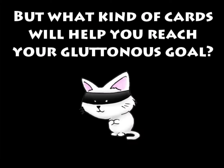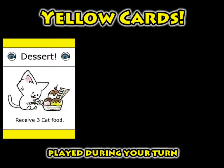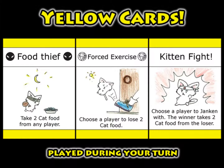But what kind of cards will help you reach your gluttonous goal before your opponent does? Food cards and attack cards can be played during your turn to target any player of your choice, like delicious dessert, ill-timed love, potent diarrhea, food thief, force exercise, challenging a player to a kitten fight, and a whole lot more.